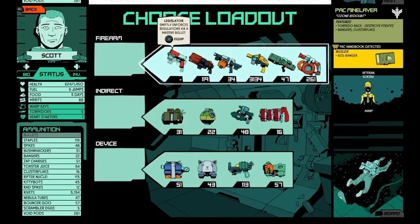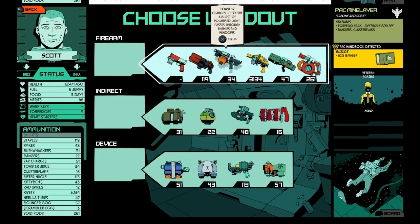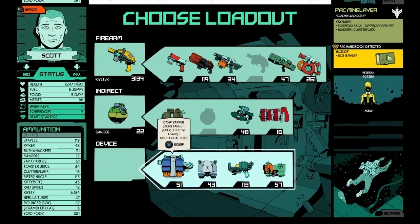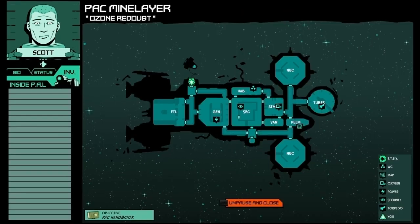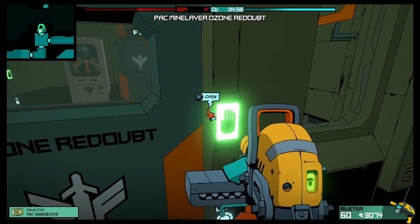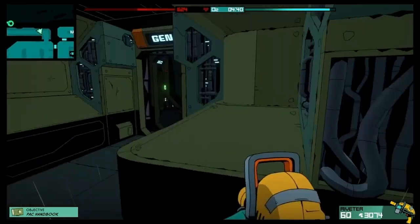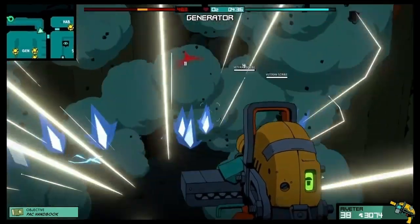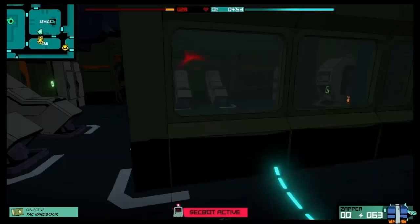When you're ready to board a ship you select the one you want, then you'll have to choose a loadout. The first item you choose is a firearm, the second is an indirect item which is basically a secondary item, and then you'll have to choose your device. After you choose your loadout you'll get a quick overhead view of the ship. Once you spawn in you have a certain amount of time to get through the ship — as you can see on top of the screen, you have oxygen. Most of the ships do have an oxygen refill station but you can only use them once per run on each ship.